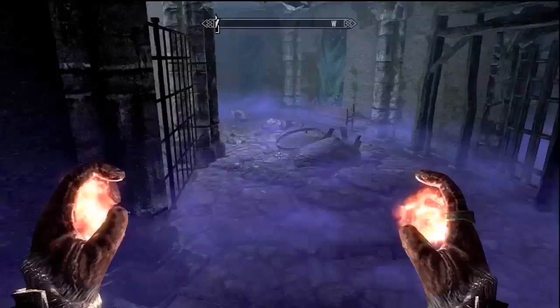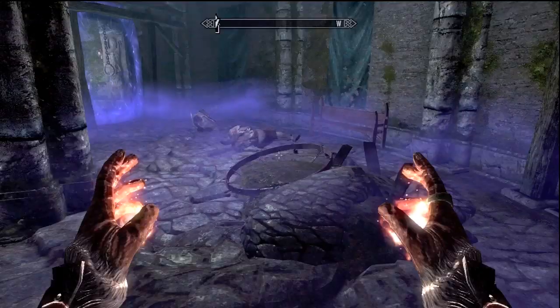Once you get to the bottom of the stairs there are going to be a couple of guys. Just make short work of them — do whatever you want. I like to light people on fire because that's how I roll.